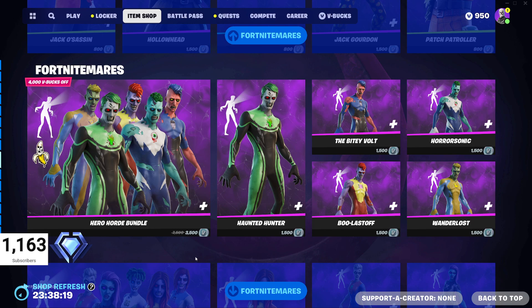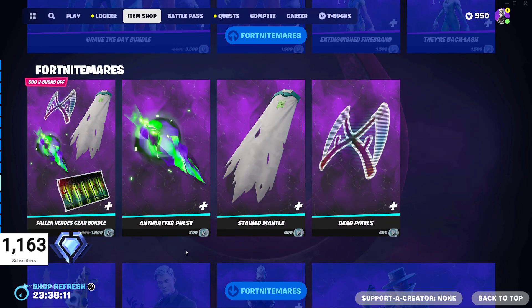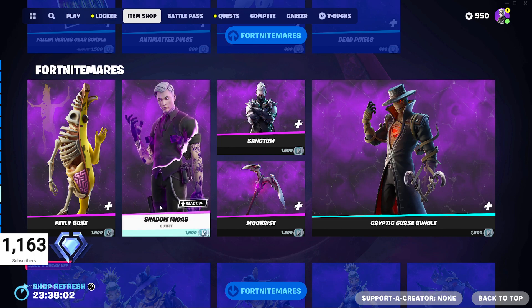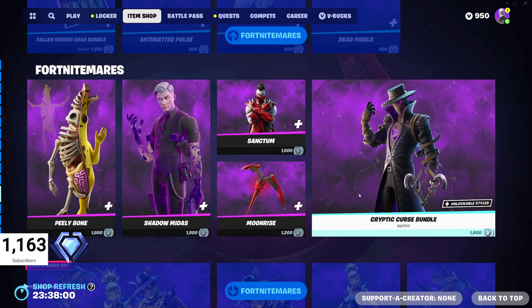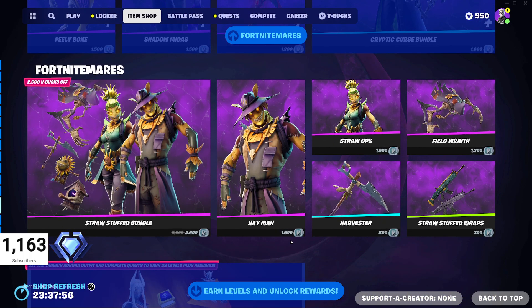Then we've got the Hero Horde bundle and the Grave the Day bundles — those are the ghoulish superhero skins. You can buy them individually for 1500 V-Bucks each or as bundles for 3500 V-Bucks. There's also the Fallen Heroes Gear bundle for 1500 V-Bucks — 500 V-Bucks off — featuring Peely Bone, Shadow Midas, Sanctum, and the Cryptic Curse bundle.